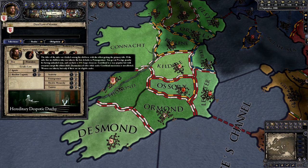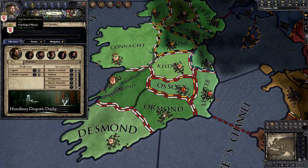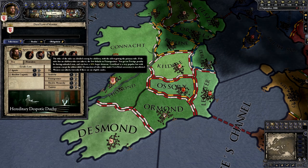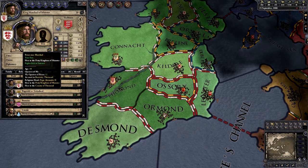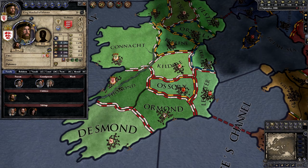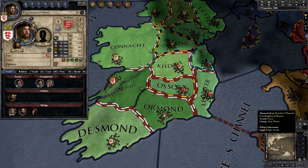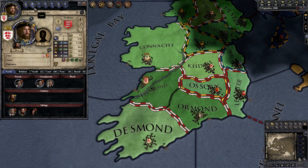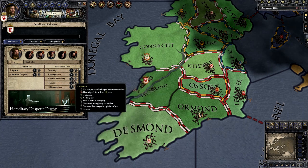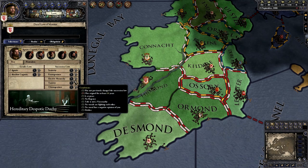We now have the laws tab, with gender laws and succession laws. We have to rule for 10 years before we can change any of these. Right now we are agnatic cognatic gavelkind, which means that titles are divided amongst the children. Because we have one child who is our heir, he will receive everything — the petty kingdom of Munster and the county of Thoman. If we were to have another child, that would split — the oldest would get the kingdom or dukedom, but the second child may get the county of Thoman, giving us two vassals.